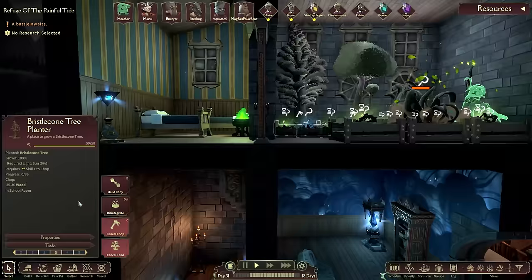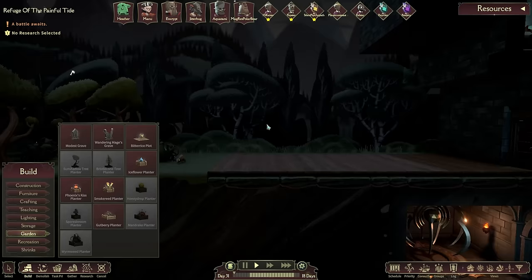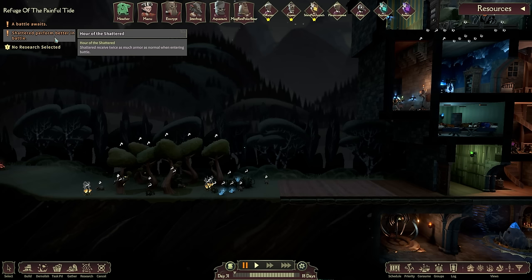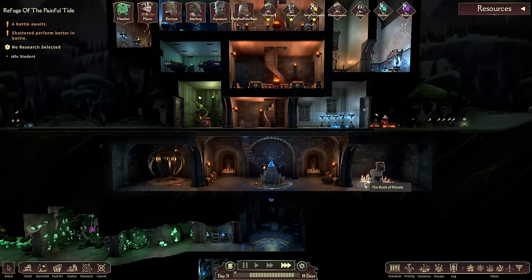How tall do we need to make these planters exactly? Going into the garden, the tree planters need 100 height - that's an awful lot. Let's gather pretty much everything down here. A shattered character performs better in battle, so Silent Psychopath is definitely coming out with us then. That's pretty solid. We're going to speed things up a little because there's a lot of things we want to do.